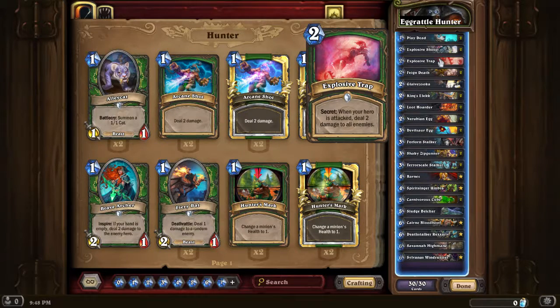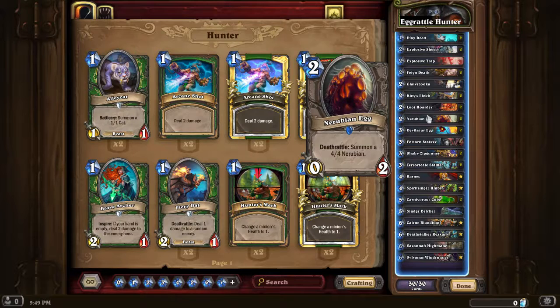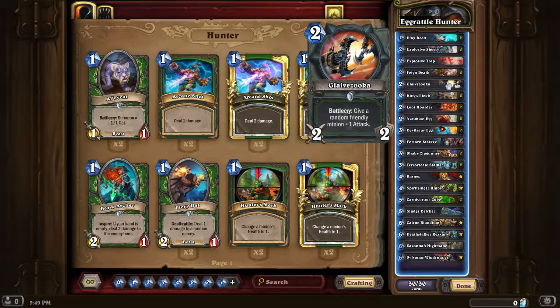Explosive Trap is there to get rid of aggro and also quite useful against Ice Block. It's done me a few good things over the course of the games. We've also got Feign Death and Glaive-Zooka. For the eggs, giving them some attack value is really important so they can just be thrown into an enemy and trigger that way, instead of having to wait for the opponent to use AoE. Glaive-Zooka is one way to give attack to the eggs.